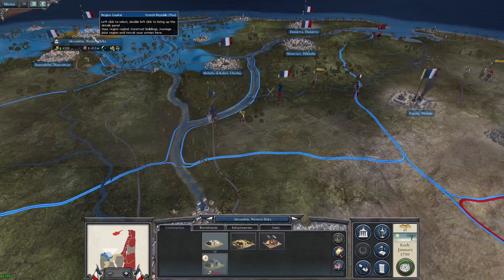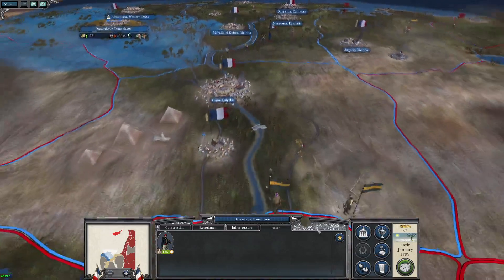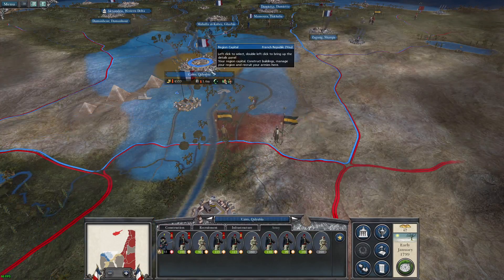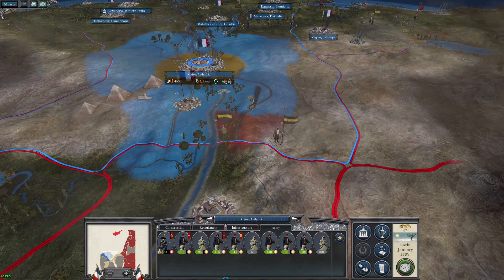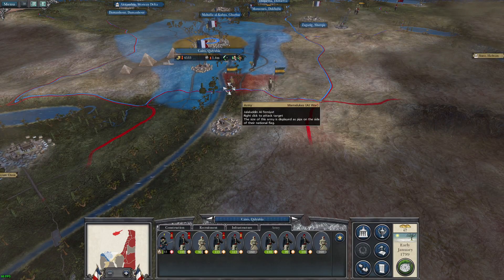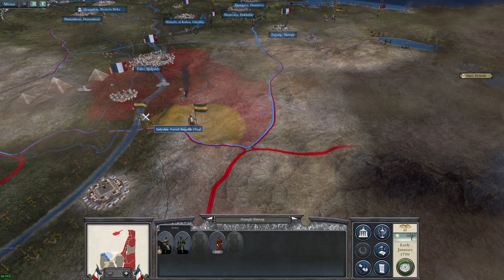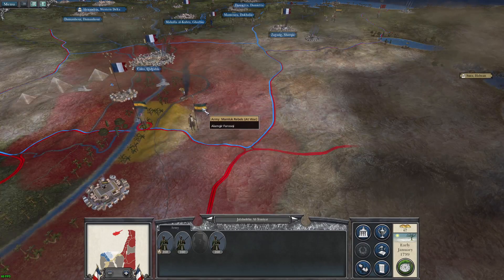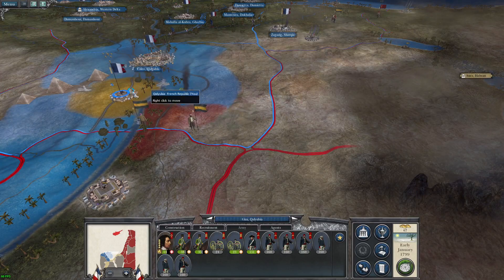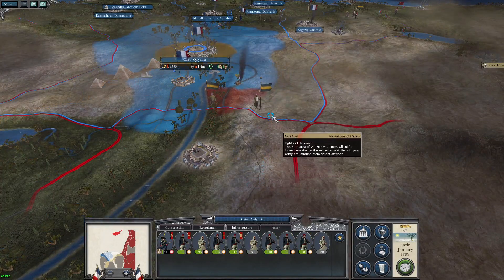We could in fact have another naval invasion by the British — you never know about that. Down south, I think we're going to be able to push out from Cairo very soon. The only concern is that we're going to go for this settlement and we have Mamelukes on this side of the Nile. So I'd really like to get rid of those — about nine units total. We could probably take this settlement, and that's more than enough to defend.